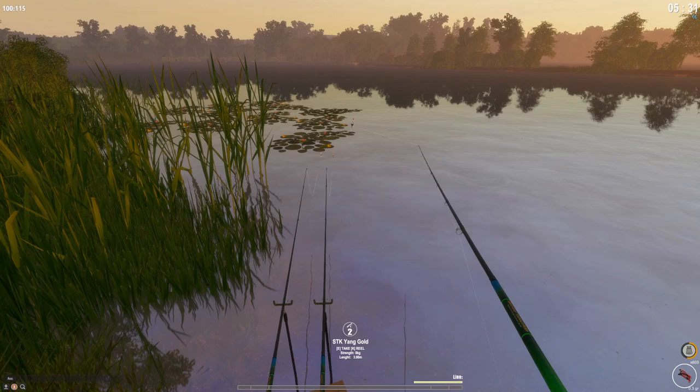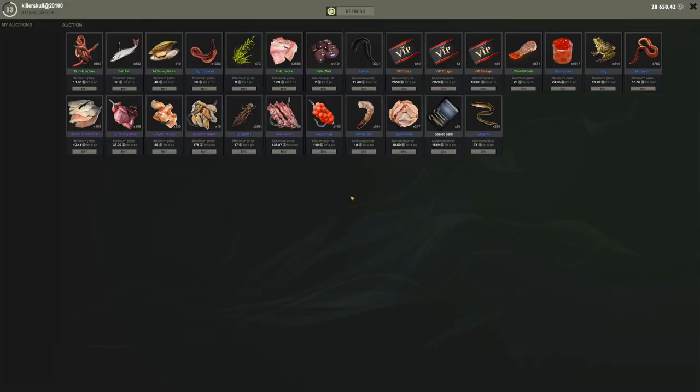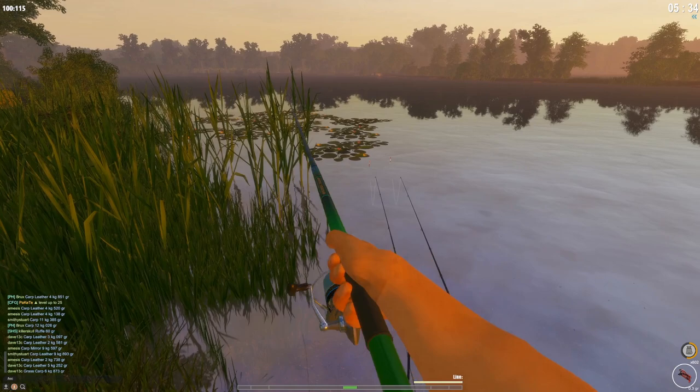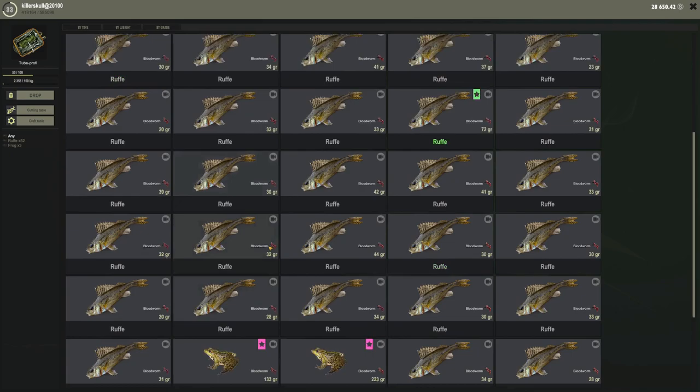Even without a trophy I'm happy because there are a lot of bait fish I can make. If you check the auction, bait fish sell for 20 silver each. So if you're a new player, you can make good money here in just one hour. You could probably catch 50 or more bait fish in a session.